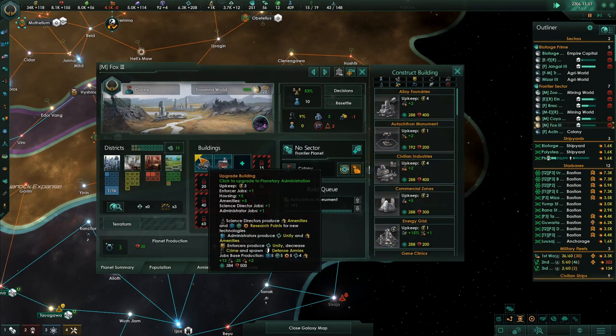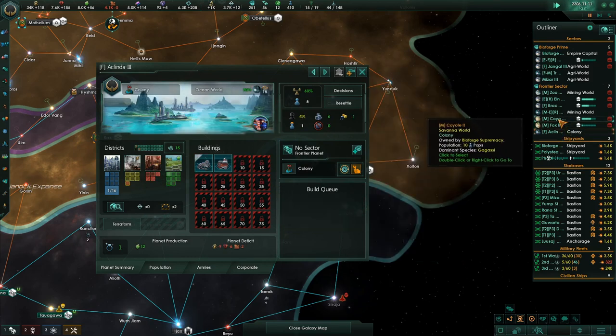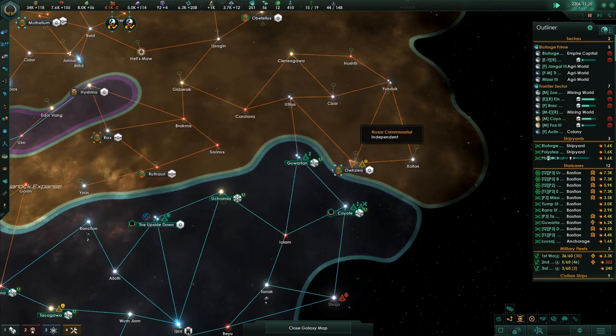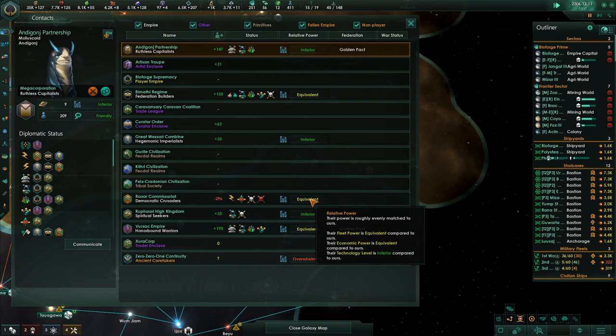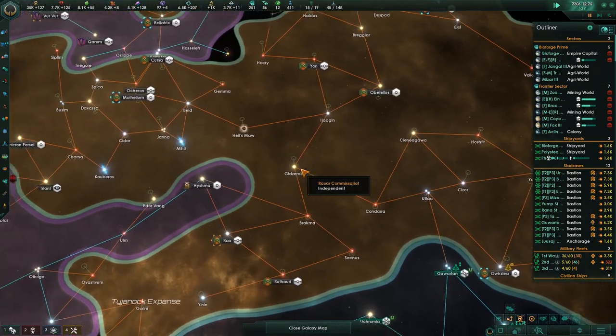This colony — same deal. Construction complete. Talk gun monument — do that. Construction complete. We're going to get a couple fleets ready to go and make sure the Raksar Commissariat — they're equivalent fleet power to us right now. I would love to see someone else start a war with them.